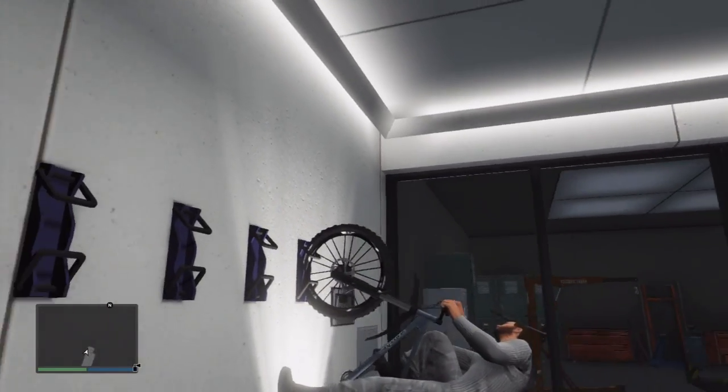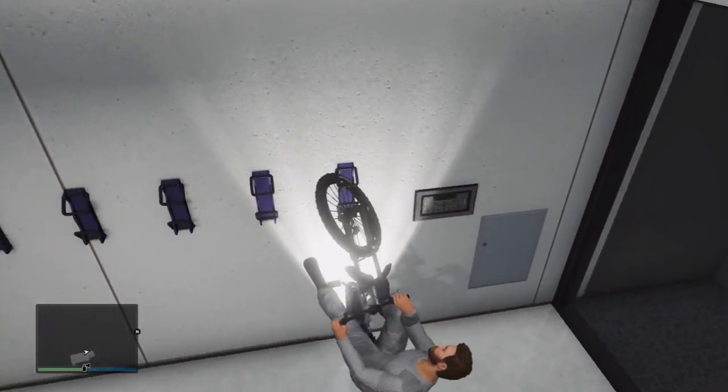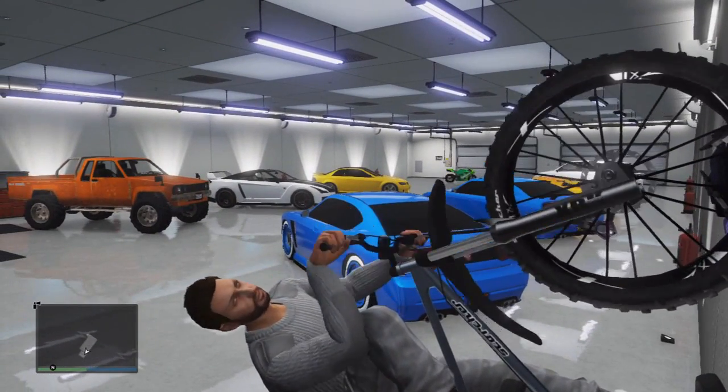So there you have it guys — that is how you sit on your bicycle inside your garage when the bicycle is still on the bike rack. This glitch is extremely easy but no doubt Rockstar will remove it from the game very shortly.